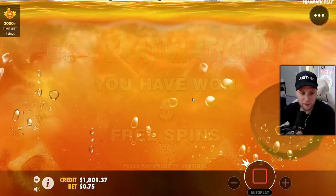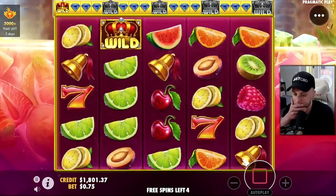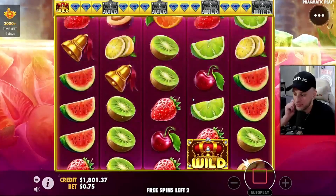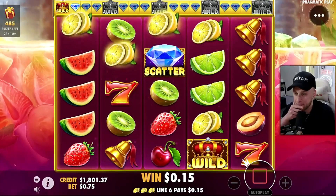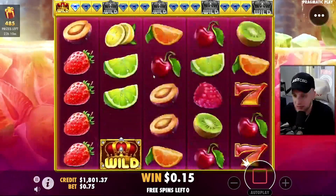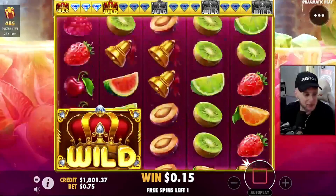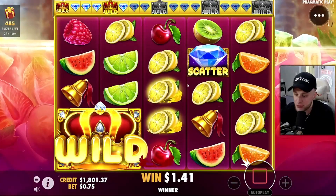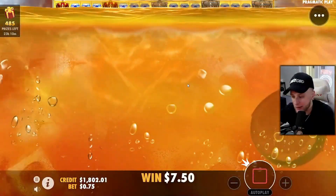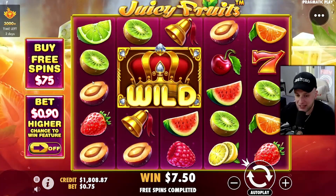We'll go as high as we need to go if we got the balance to get some profit out of it. Buy number two, $75 buy. I've been wanting to do a video on this slot for a while and go to war with it. Hopefully it goes good here. Double scatter drop would be nice. Minimum 10x in this slot, I believe, which is fucking horse shit. That's a 10x — $750. All right, on to the next $100 buy. We're down $100.